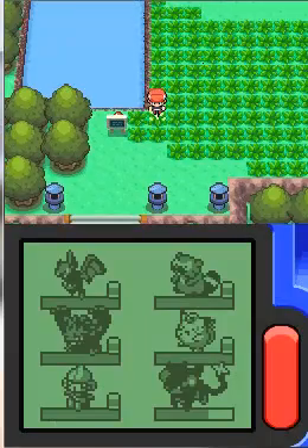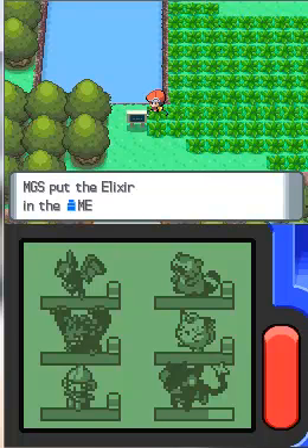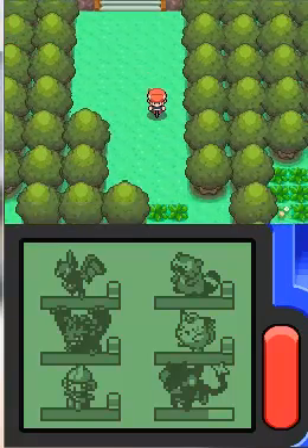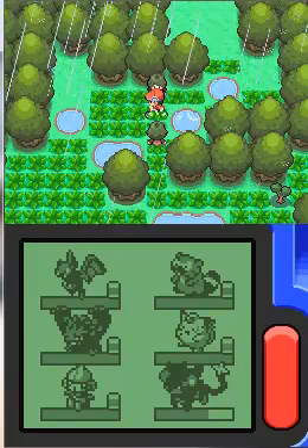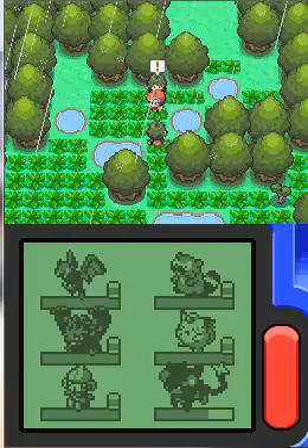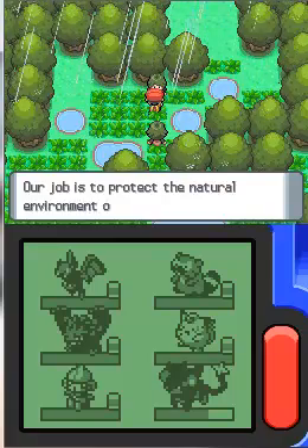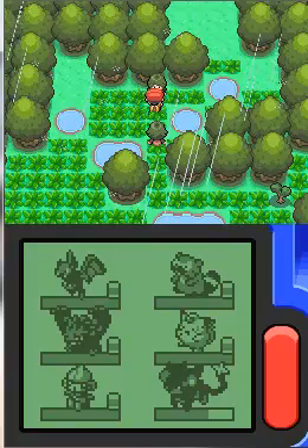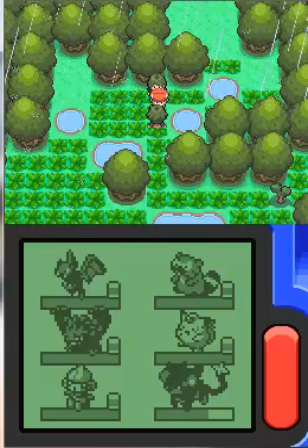I have to pick up the item behind a sign, which is an Elixir — an excellent PP restoring item. So I'm heading down the steps, and here is the part of the route that's pouring rain. So I'm going to be having a double battle with these two Rangers. They like to protect the natural environment, which is a very good thing to do. Gotta keep this place as green as possible.